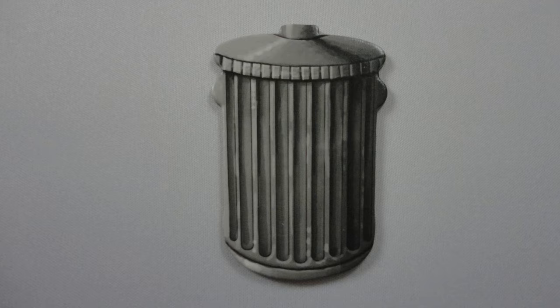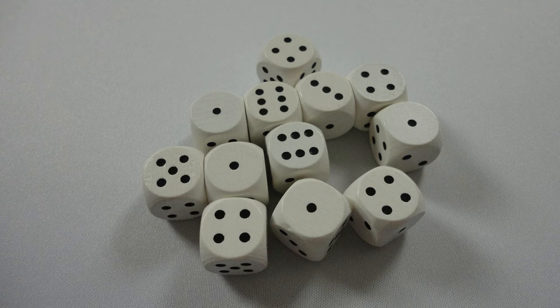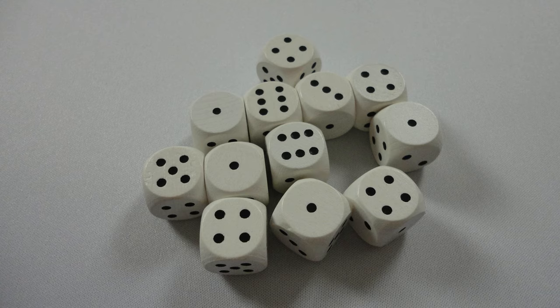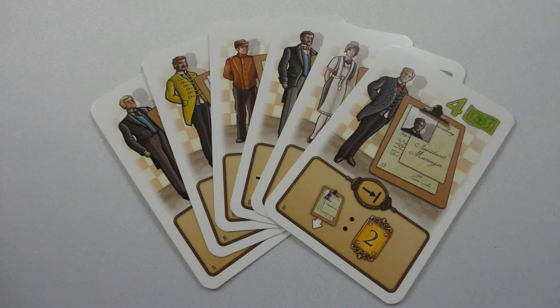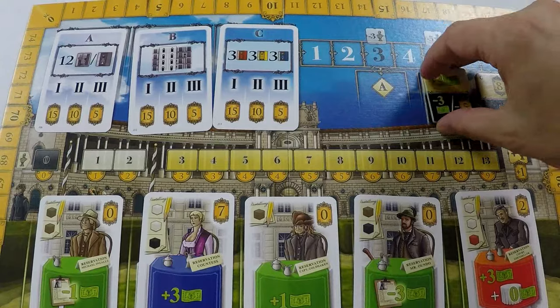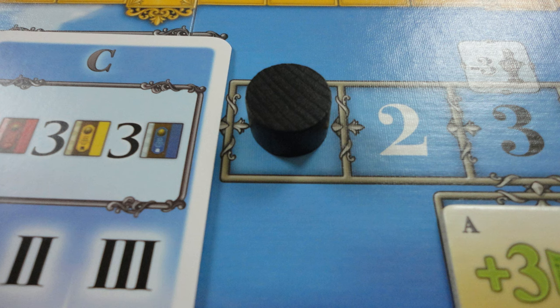Put the game board, action board, dustbin, VP markers, cubes, and rooms stacked by colour on the table. Take 10, 12, or 14 dice depending on whether you're playing with 2, 3, or 4 players. Shuffle the guest cards and place them next to the board, laying 5 face up on their spaces. Shuffle the staff cards and deal 6 to each player, or use the suggested deck for the first few games. Randomly choose an A, B, and C politics card, an Emperor tile, and put them on their spaces. Take the turn order tiles with the correct pay account and place the round marker on round 1.